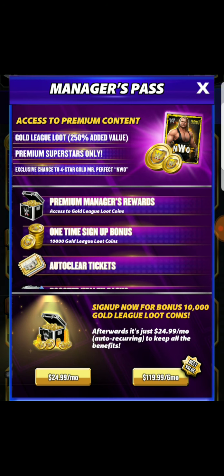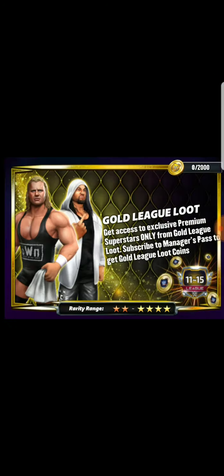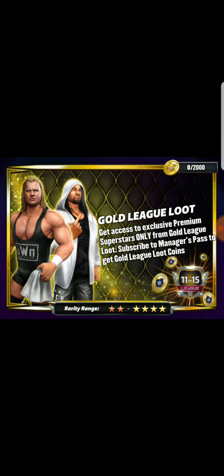Now, outside of that, the manager's pass — its key thing is truly the gold league loot, which is filled with top-notch champions. There's no way around that. You have a trophy champion, an attitude-era showboat, Mr. Perfect NWO. You got the undisputed future Seth Rollins. You got Doink the Clown. You got Jimmy Uso. You got a lot of top-notch guys and gals on this banner.